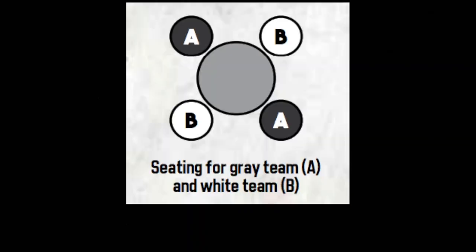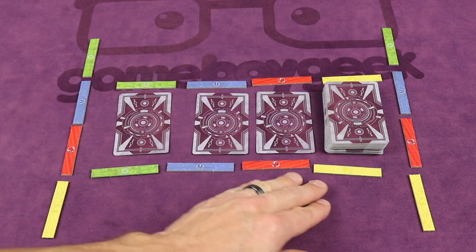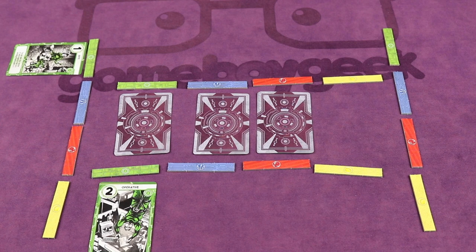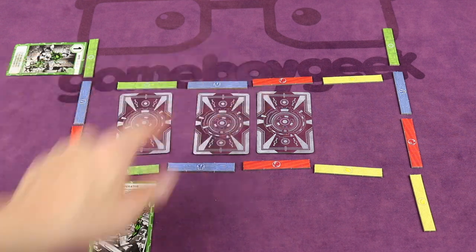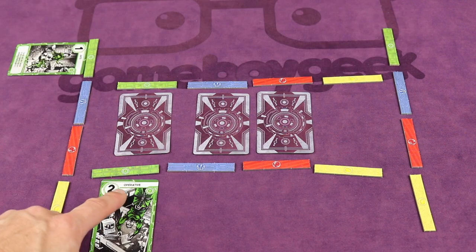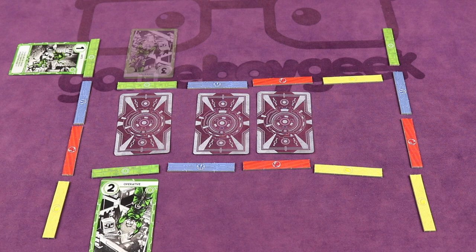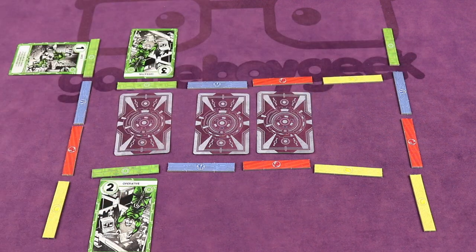In a four-player game, it becomes a team game with two players on team A and two players on team B, sitting across from your teammate so that turn order alternates between teams. To dominate a branch in four players, you must have more power than both of your opponents individually. If you have more than one opponent but not the other, you are not dominating — even if your partner is dominating that branch. As long as you have more than both opponents, you dominate and can play a mission card face down in that branch.